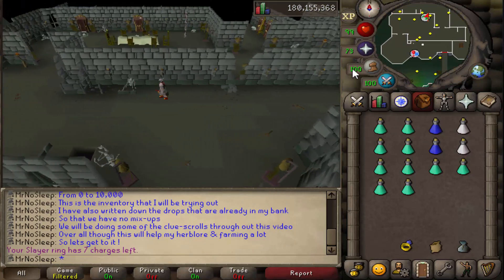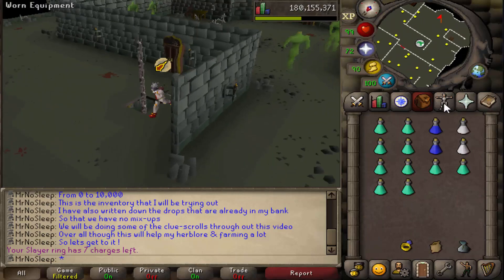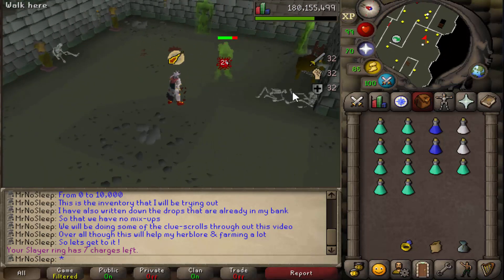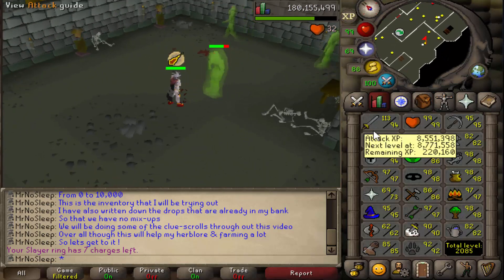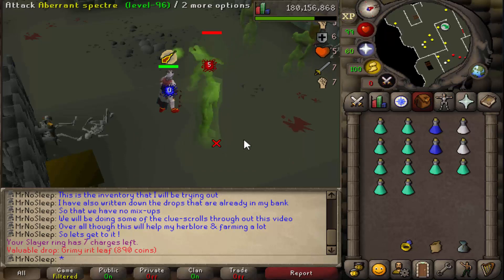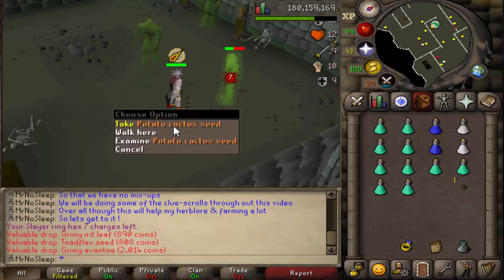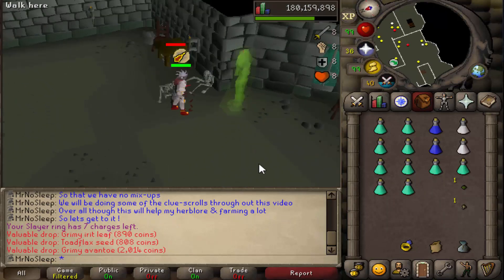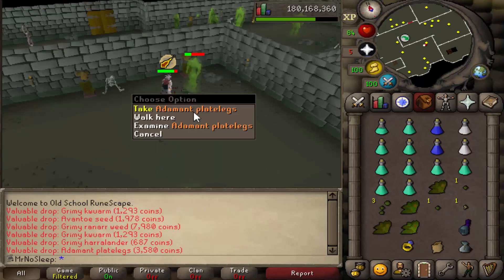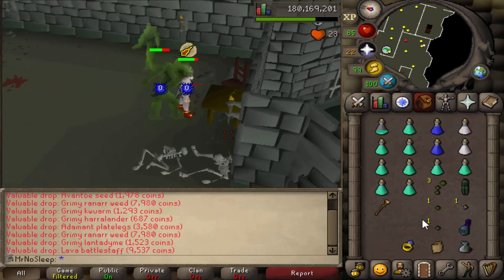Just like in all these other loot videos in the Canifis Slayer Tower, we did track all of the kills with the Enchanted Gym, also known as the Slayer Helm Log, starting at 0 and refreshing all the way up towards 10,000 — really easy way to track the kills. For this video, I went with a pretty basic setup. For these Aberrant Spectres, all you need to do is really pray magic, so I wanted to get as much prayer bonus as I could. I went with the full Proselyte setup as well as the Arty Cloak, and you can't forget to bring your Slayer Helmet.